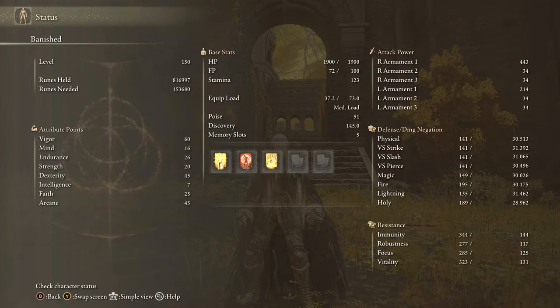For stats on this one, this is a Dexterity and Arcane build. It shows a C in both Dexterity and Strength, but it leans more towards Dex, so pump more into Dexterity and then go with 45 Arcane to meet the cap it has around 45.